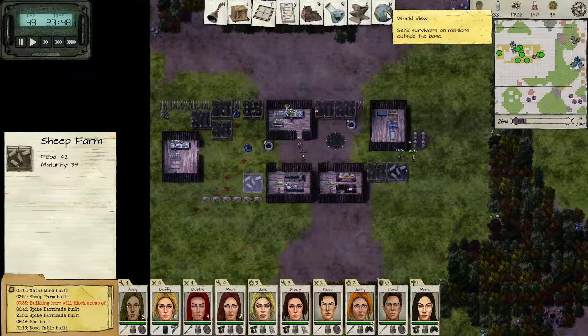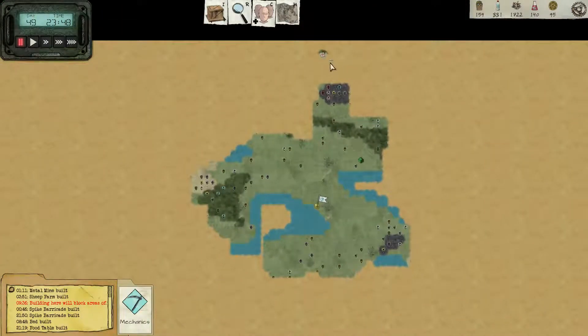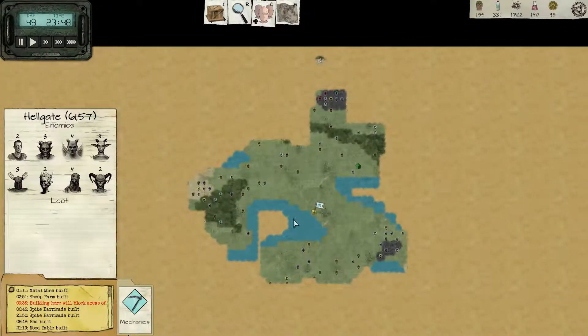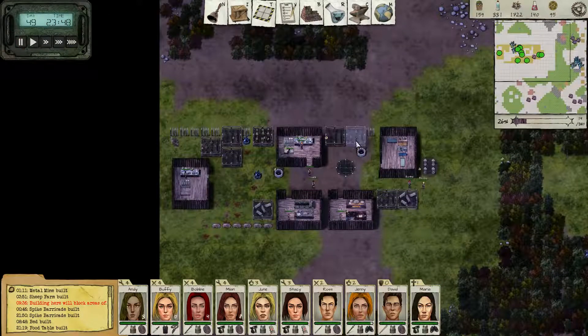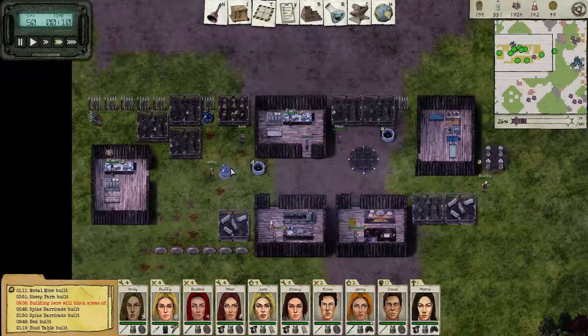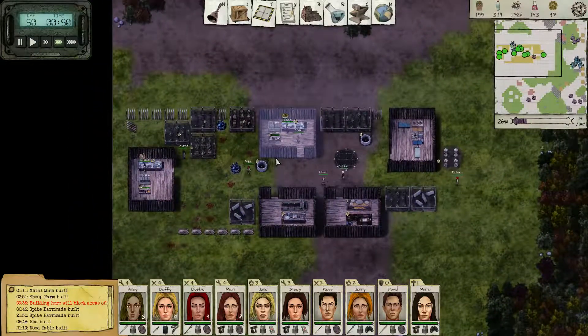Hey guys, welcome back to some more Judgment: Apocalypse Survival Simulator. Wanting some resin - is that a hell gate? That is! Oh my god, Legion. So that's a hell gate. I don't think we're ready for a hell gate per se. There's a lot of map to explore that we really haven't explored yet, so we're gonna have to do more of that. Still pushing ahead on research, which is kind of our Achilles heel right now.